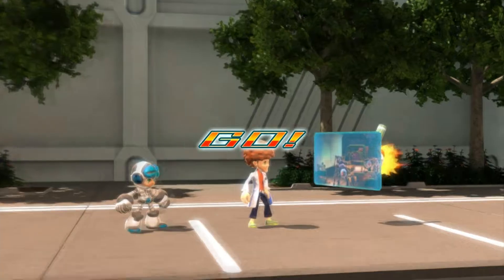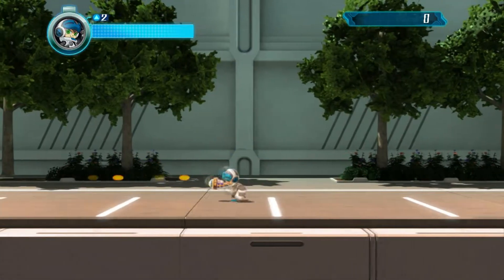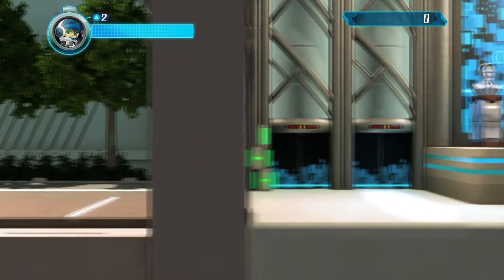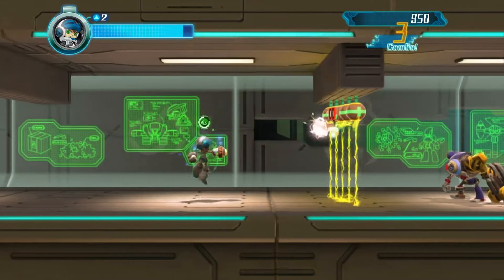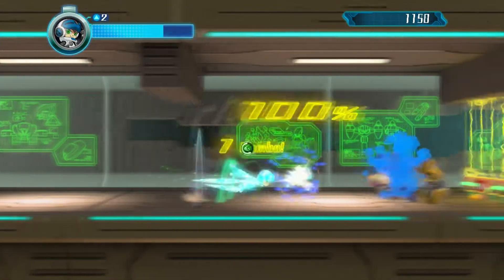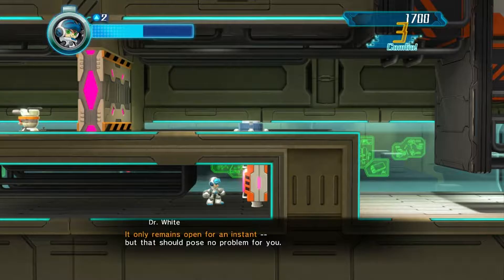Now I gotta remember how to play Beck. You needn't fight every robot you see — our objective is the Factory Core. The security system is scrambled. You must hit the panel there to open the door. It only remains open for an instant, but that should pose no problem for you.